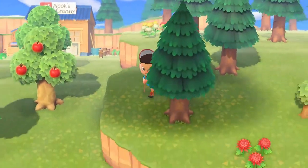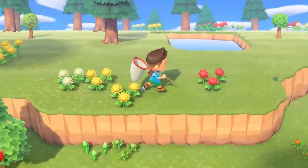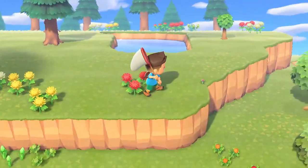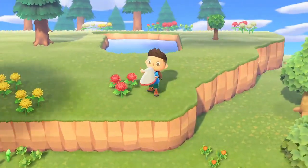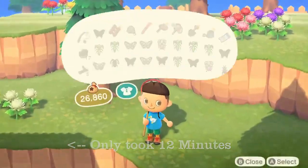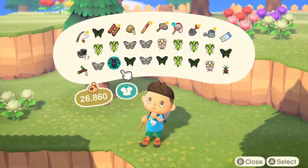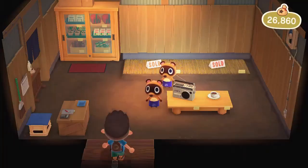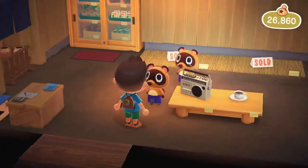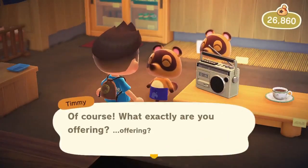You can see my inventory is almost full. I'm going to catch one more bug here, which happens to be a tiger beetle, and then I'm going to run back to the Nook shop. You can see I have 19 slots of bugs — six of those are even mantises, and a lot of them are just $1,000 paper butterflies. We talk to Timmy and Tommy and sell these bugs.